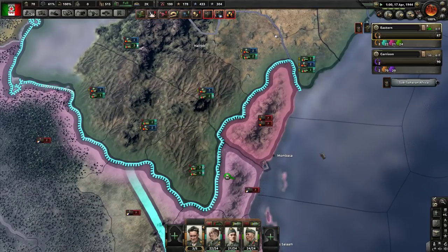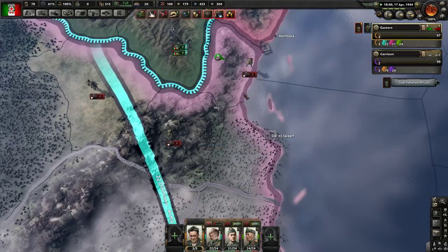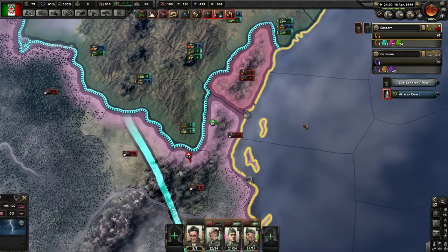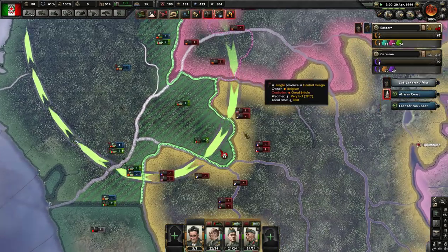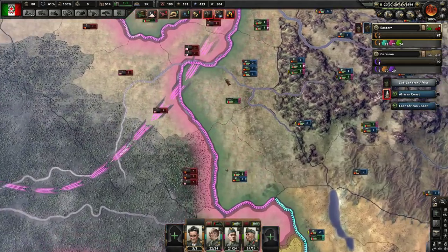So we'll get Mombasa isolated and nicely surrounded as well. I don't know how many dudes are left there, but the next attack should be a fair bit more successful. Although we are having some serious supply issues over here.